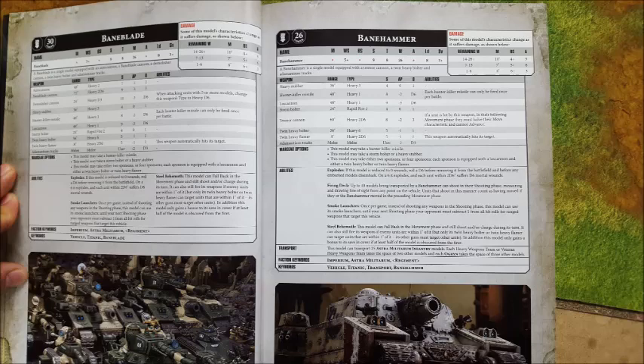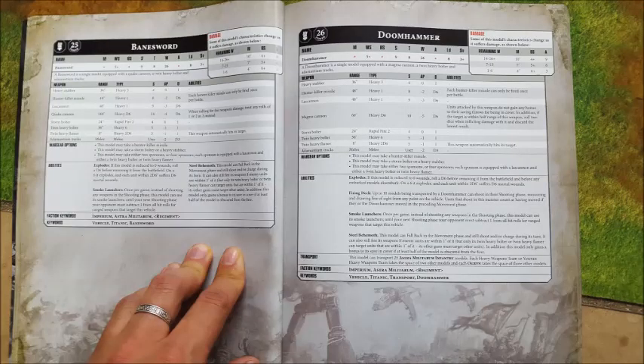With strength 10 you'll be wounding everything on twos. AP minus fire — so no save unless they get a 5+ invuln. Then you do D6 wounds, the enemy doesn't gain any bonus for being in cover, and when the enemy is within 13-inch range, you roll 2D6 and pick the highest when determining the number of damage. But we've got to look at how much this costs. The Doomhammer is 420 points. It does have a firing deck — it can carry 25 guys and 10 can shoot from the top. But honestly, I do not think the Doomhammer is worth 420 points. If it had been the same as the Banesword, or maybe 400 points flat, I would have considered it. At 420 I just don't think it's worth it — you might as well get a Baneblade.